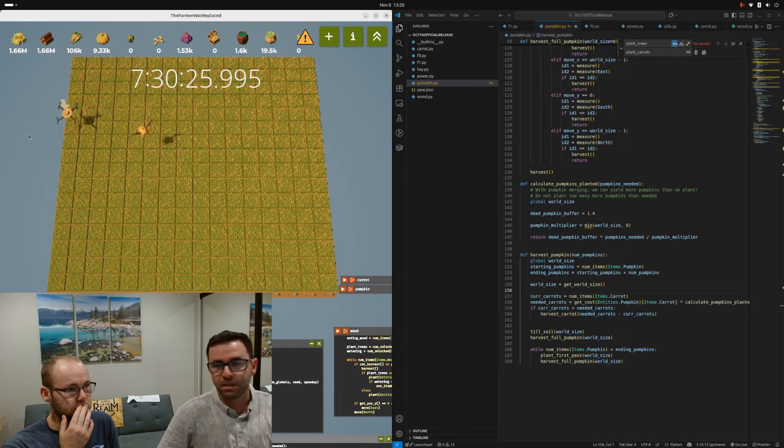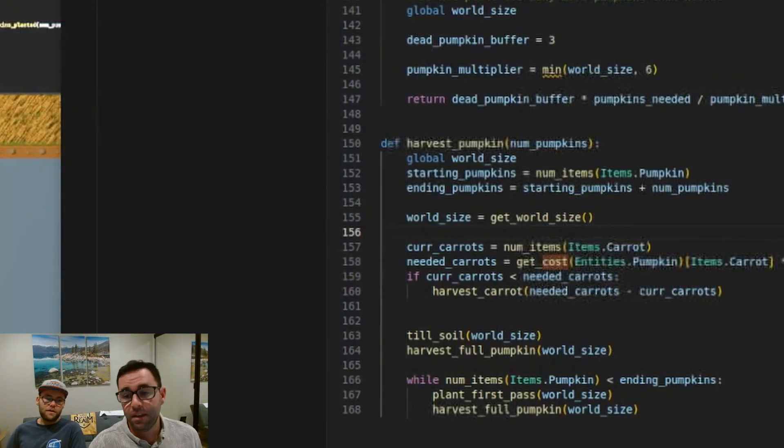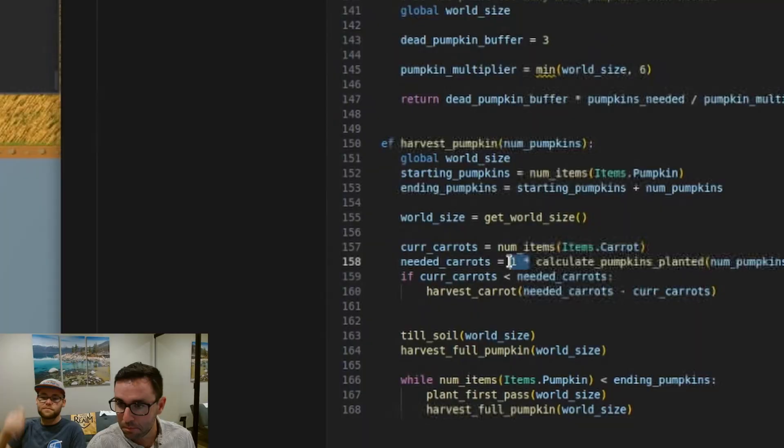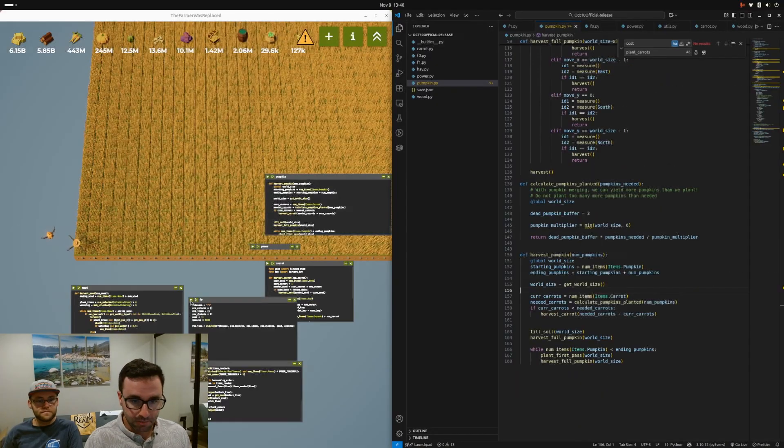We finally found what the issue was. Every time we're calculating how many carrots we need to plant, we're multiplying the costs in carrots for each pumpkin and multiplying that by how many pumpkins we think we'll need to grow. But in reality, as we upgrade things and as the cost for these items goes up, the yield also goes up — they go up in tandem. So we don't need to multiply this at all; this can just be one times calculated pumpkins planted, or just directly map it to that.